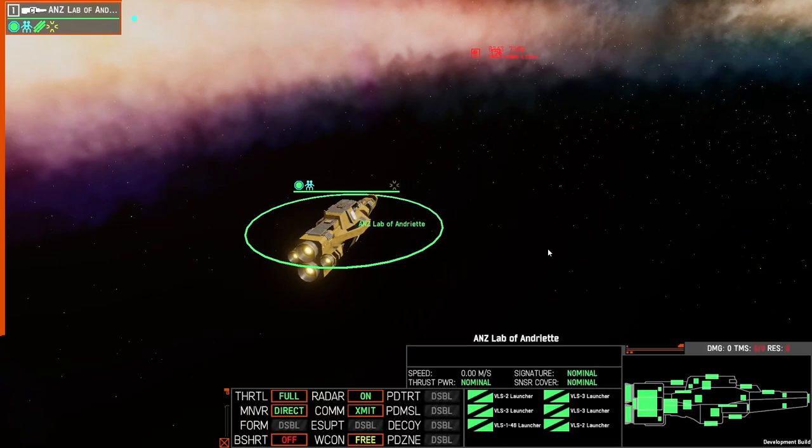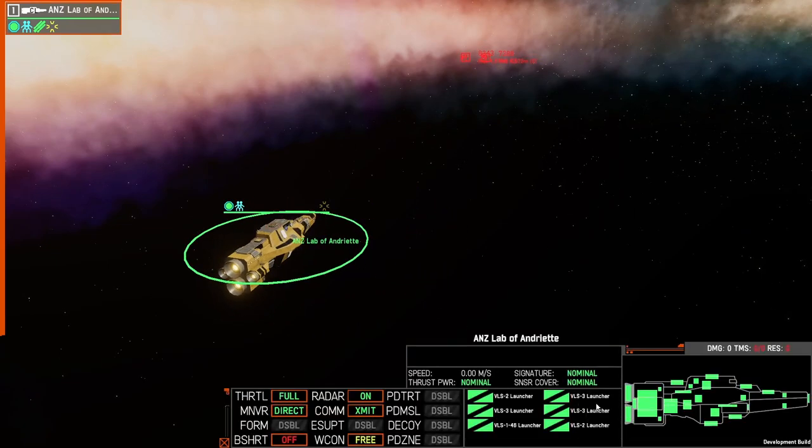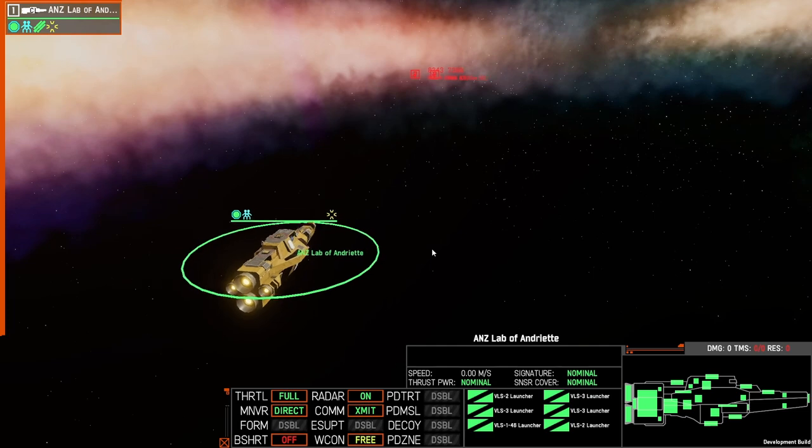Here we are in the testing range. We have our light cruiser, which has a number of different VLS systems — the VLS 2s, 3s and 1s. This will also work for container modules for the OSP and for the SLO, which is able to equip the vertical launch systems as well. It doesn't work with the MLS.